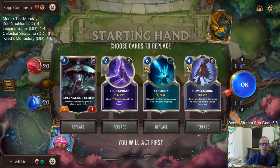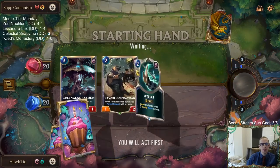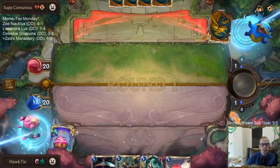For Draven Ezreal, we're going to keep Green Glade Elder but mulligan everything else, because Green Glade Elder wants you to have lots of allies in hand to buff. Hawkeye was a really unique cat — the best cat. What was really cool about him was that unlike most cats, if you called Hawkeye's name from a different room, he would come running. He was a special cat.